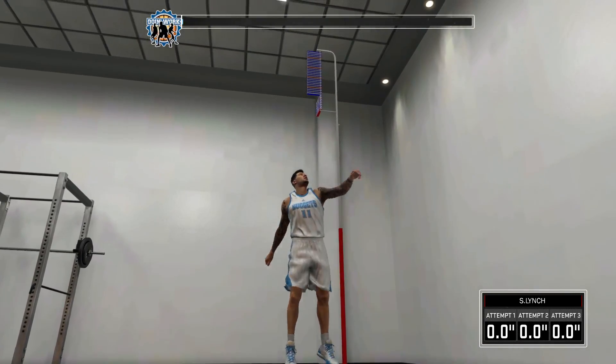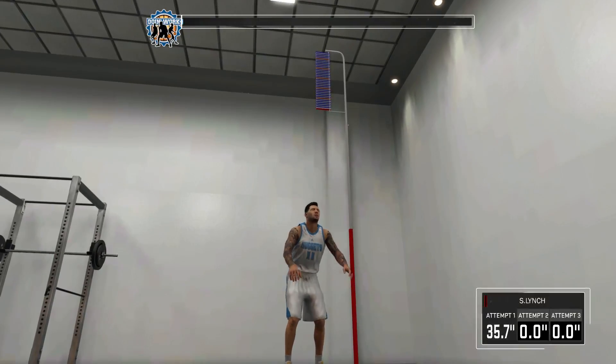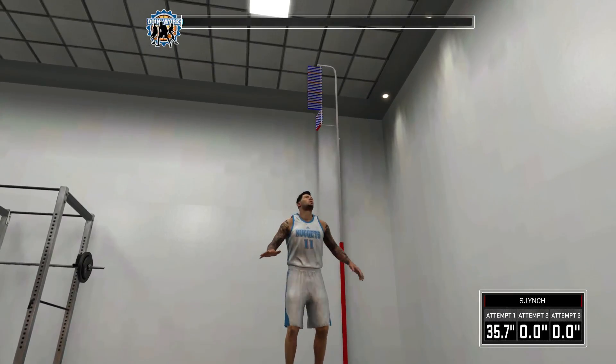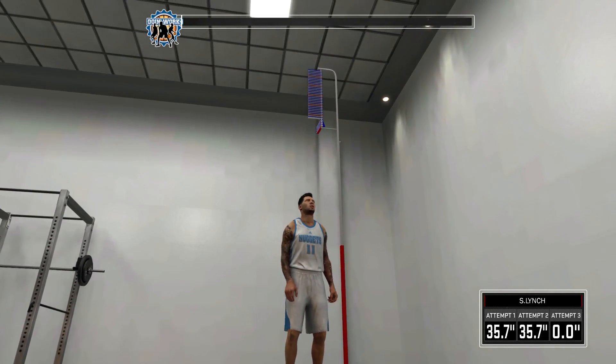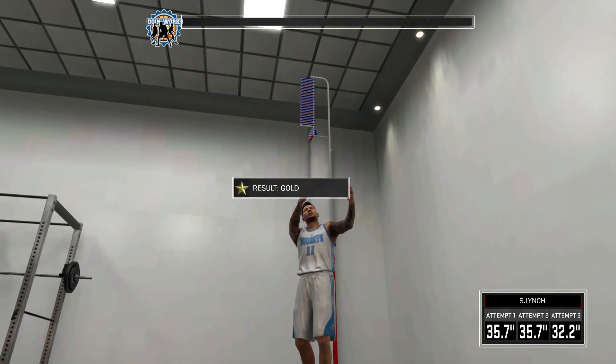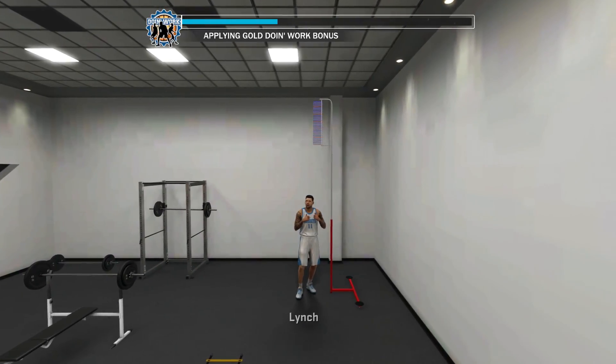The vertical jump will basically take you less than a minute if you do it really fast. You don't have to perfect it — just do whatever you want, go up and down and flick your controller. Once you're done with the three attempts you'll probably get gold most likely, and your bar will fill up halfway. Do this again so it fills up the other half, and basically in less than two minutes you already have your whole bar full.